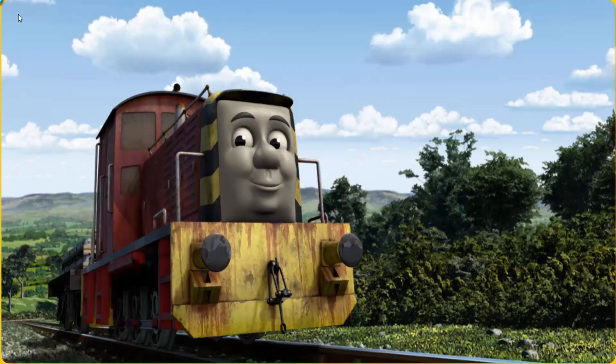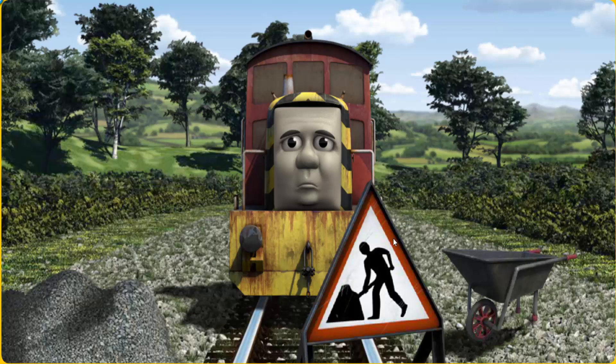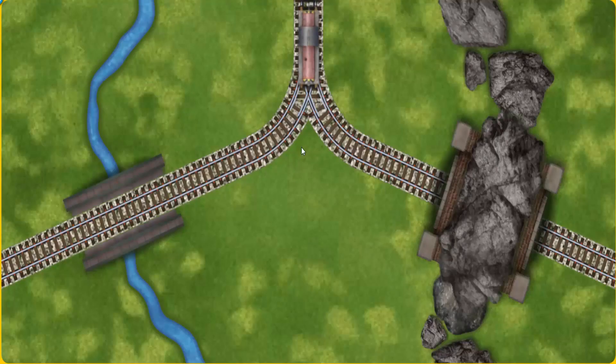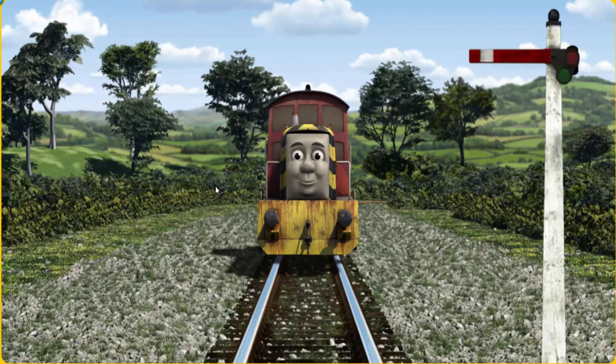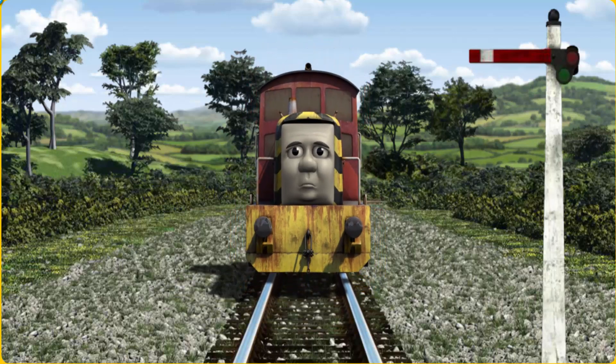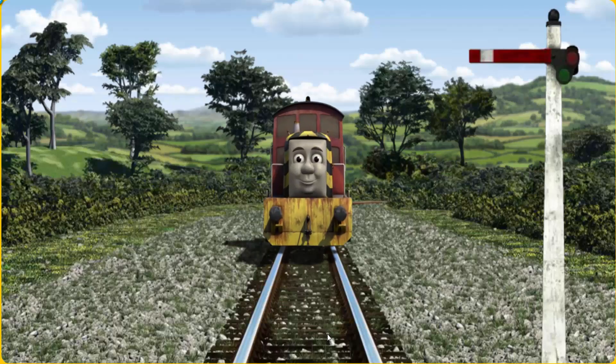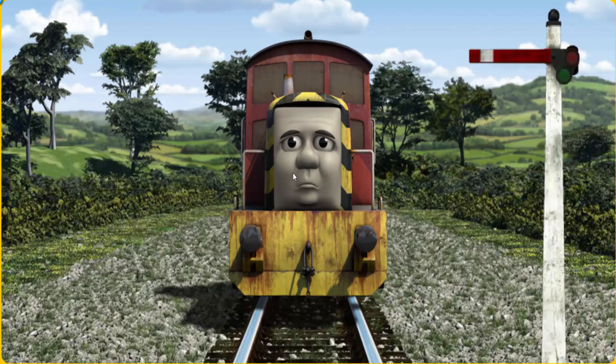Salty went through the countryside. Suddenly, Salty had to stop because of track repairs. He needed to go a different way. Find the track that goes through the rocks. Salty was on the wrong track. He needed to go a different way. Show Salty the track that goes through the rocks. Salty was on the wrong track.